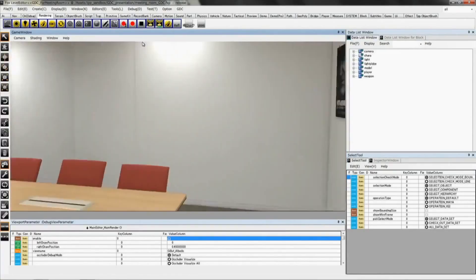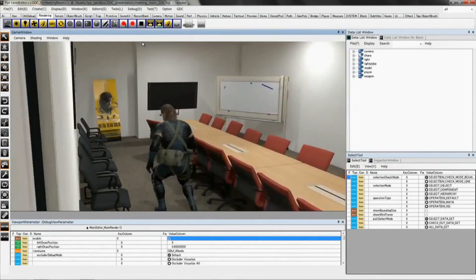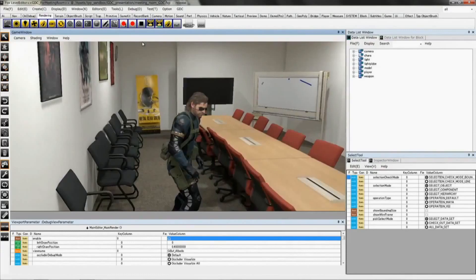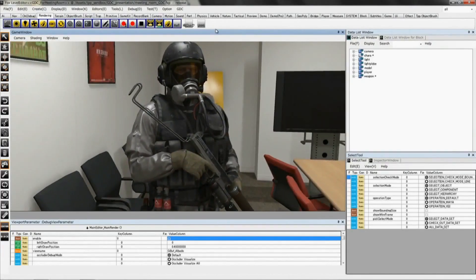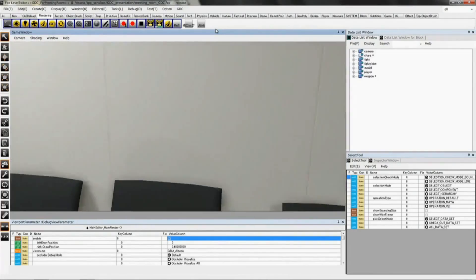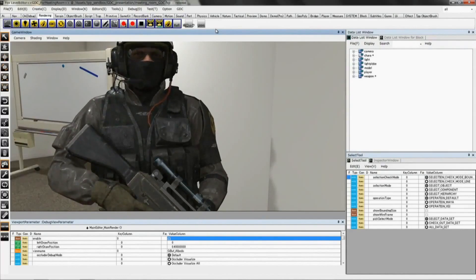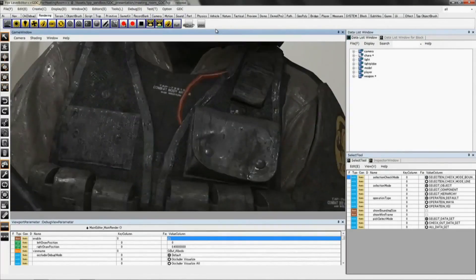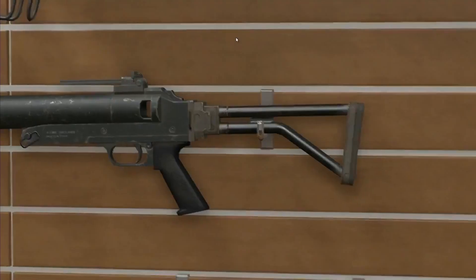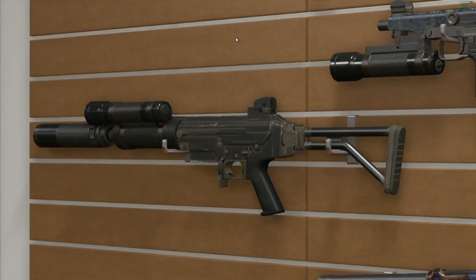Now I would like to show you the actual Fox engine in action. It sure does look real. This is a soldier that has appeared in the Phantom Pain trailer. This is a soldier that appeared in the Ground Zeroes trailer — you can see that he looks a bit wet from the rain. Here are the details of what the weapons look like. We think it looks pretty real.